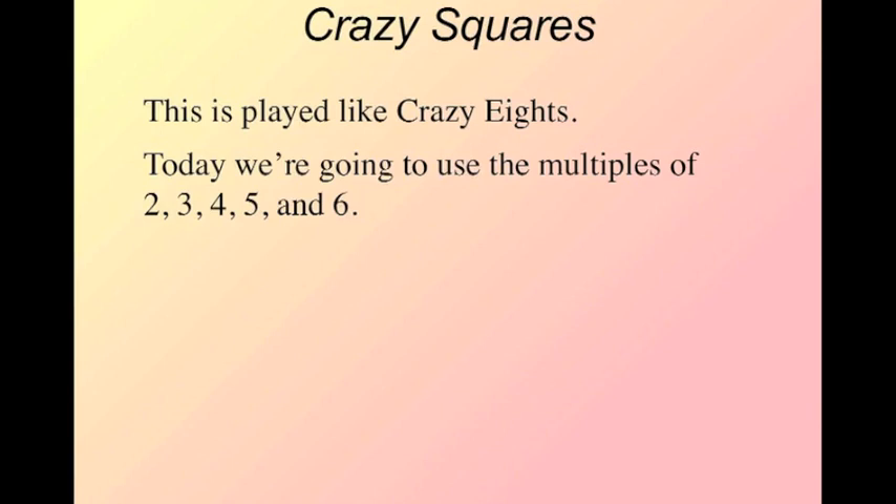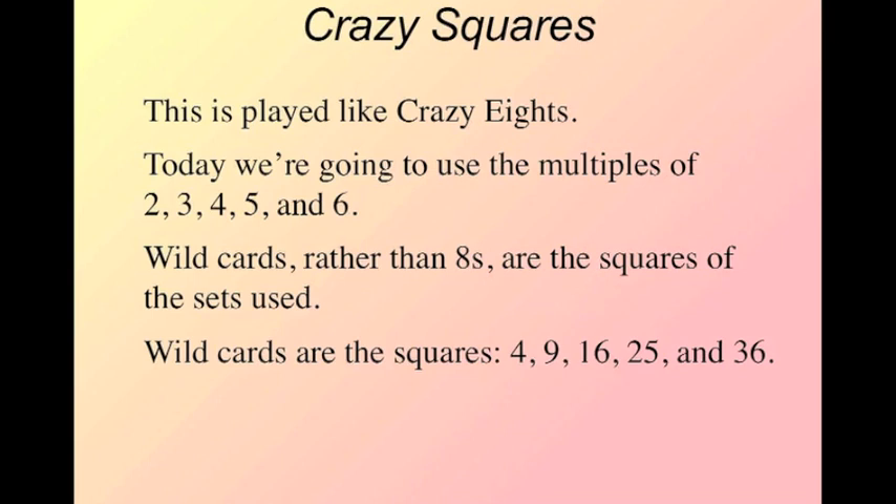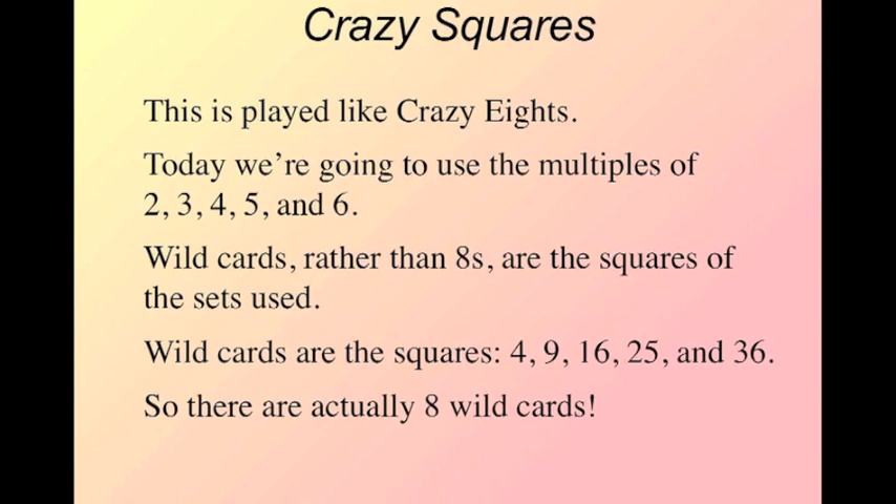In the interest of simplicity, we're only going to show five cards as we play, but if there are only two players, you'd want seven cards. The goal is to be the first one out of cards, or with the fewest cards at the end of the game. It's played like Crazy Eights. Since we're using multiples of two, three, four, five, and six, our wild cards — rather than eights — are going to be the squares of the sets used: two squared is four, three squared is nine, then 16, 25, and 36.